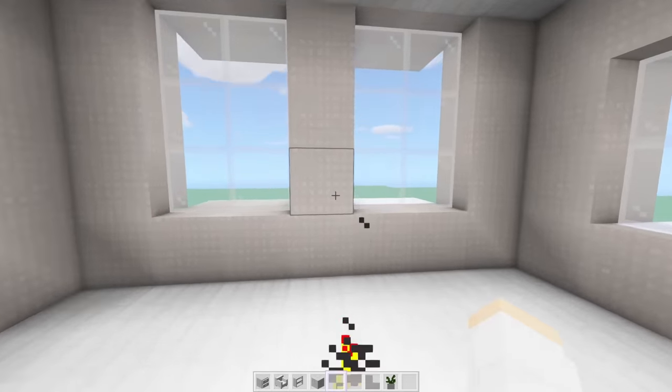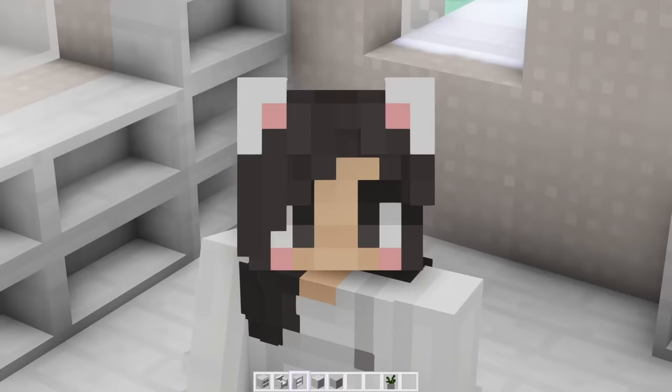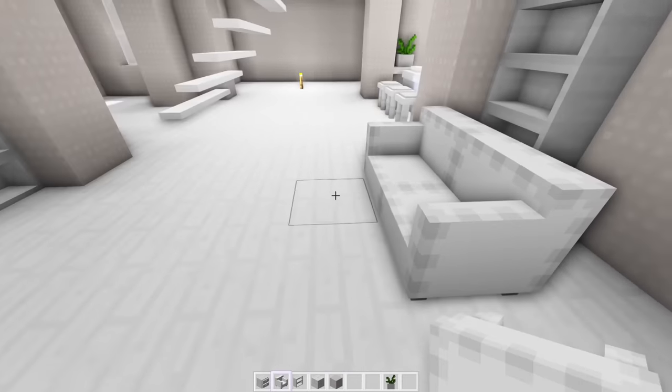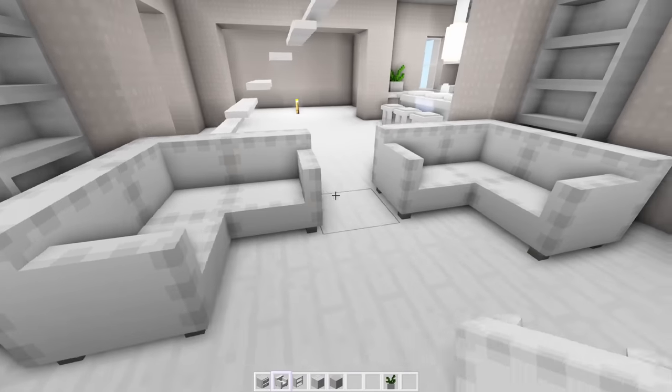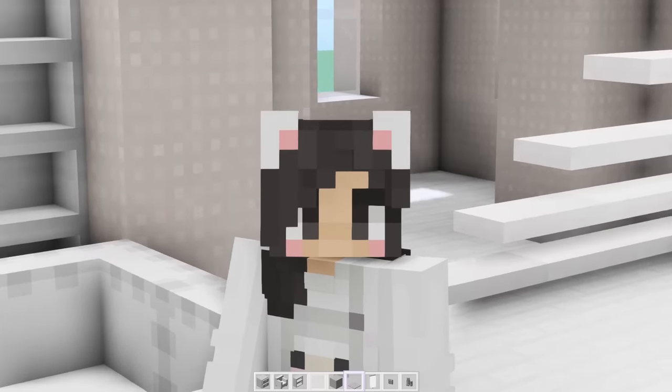Moving on to the library, we're going to fill this place with bookshelves. Beautiful. Obviously we need a place to sit and read these books, so we could put a couch like this and a couch like this. On the floor we can add a bit of carpet, maybe add some ceiling lights, and then we can add our books.